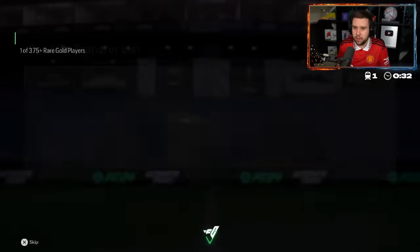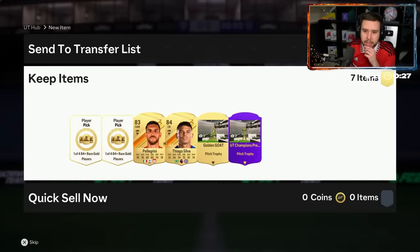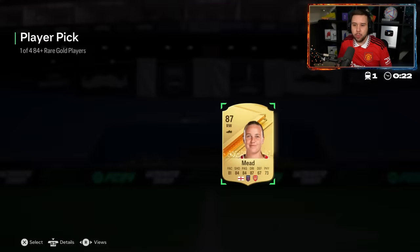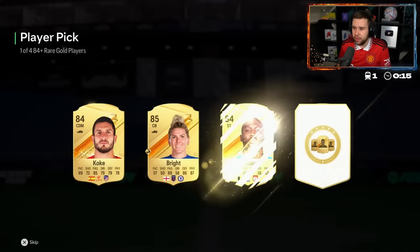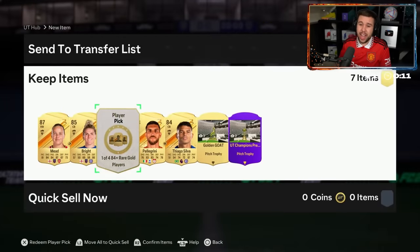Hopefully you get some decent stuff — we're getting the 75 pluses out of the way first. 84 pluses — what are we getting? One of four: 84, 84, 87 overall. Mead. Can we see a promo card? Please let it be someone better than Morata. 84, 85 — not great. Last one — an 88 at least.